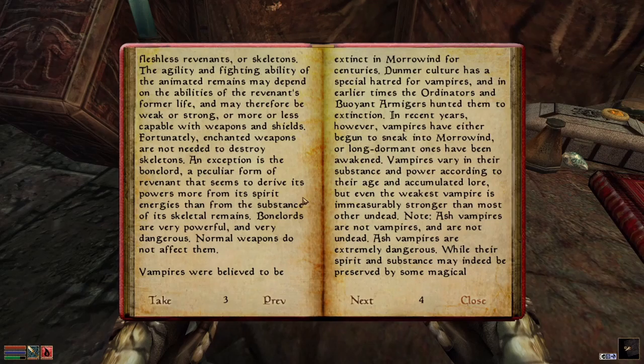It is difficult to generalize about fleshless revenants, or skeletons. The agility and fighting ability of animated remains may depend on the abilities of the revenant's former life, and may therefore be weak or strong, or more or less capable with weapons and shields. Fortunately, enchanted weapons are not needed to destroy skeletons. An exception is the Bonelord — a peculiar revenant that derives its powers more from spirit energies than from its skeletal remains. Bonelords are very powerful and very dangerous. Normal weapons do not affect them.